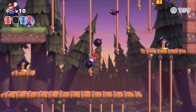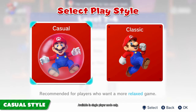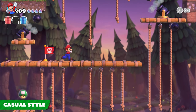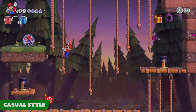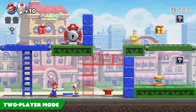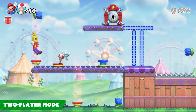Some levels too hot to handle? Cool things off any time with casual style. This mode adds checkpoints to lighten the pressure and removes the time limit, making for a smooth ride. You can also jam with a partner in local co-op play. Levels change slightly when you add an extra player, so make the most of your duet.